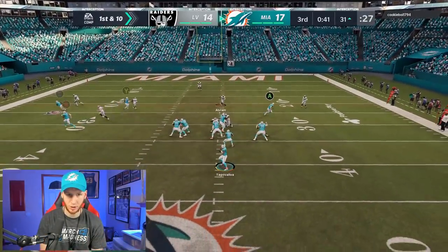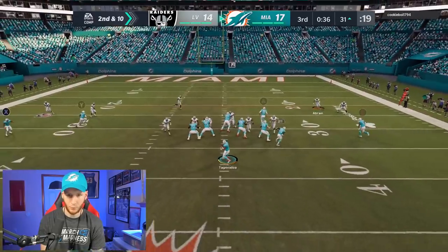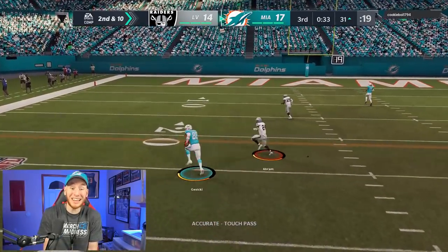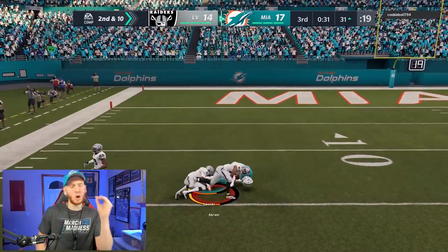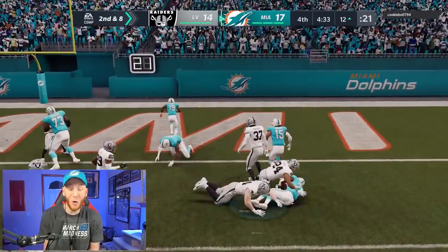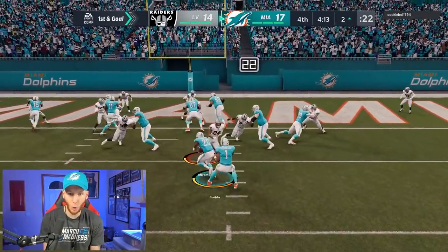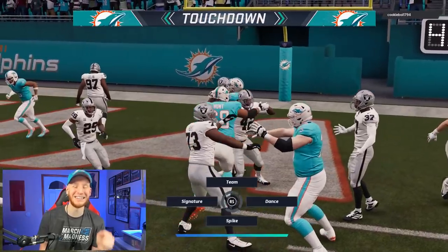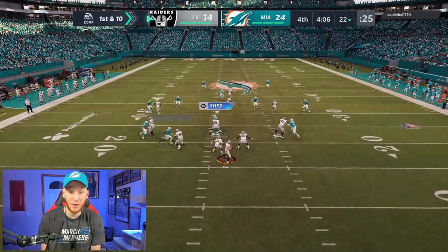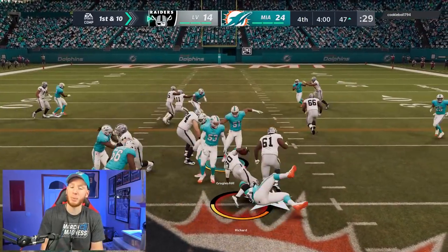I think this is man to man but I'm not sure — we should have the wheel but we don't, just throw it away. You don't want to force anything down here, we just need to make our reads. Look at that release from Tua — pressure right there, great pass Tua. Matt Breida has been awesome for us all game long, we need to keep him involved. We need two yards — he gets three. That was so close to a hit stick. My adjustments are off. If there was a streak on the left there would have been a wide open touchdown. We need to do a better job containing — just got to watch any seams.